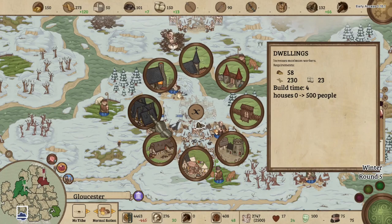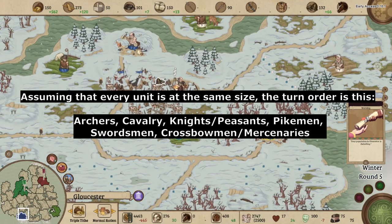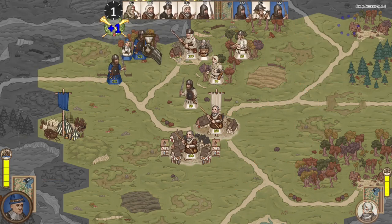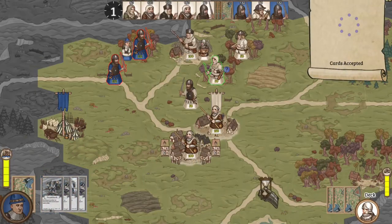Third in turn order. Even with a stack of 200 knights, you will most of the time move earlier than any other melee units, save for cavalry. This means the knight tends to be able to strike the most annoying targets first and take less damage since they go earlier, assuming that the enemy doesn't use the strike first card.